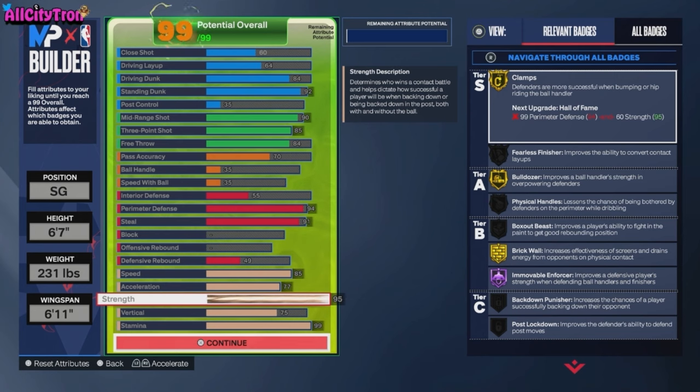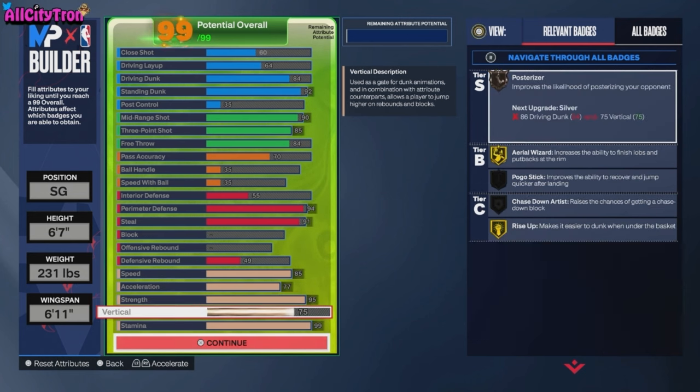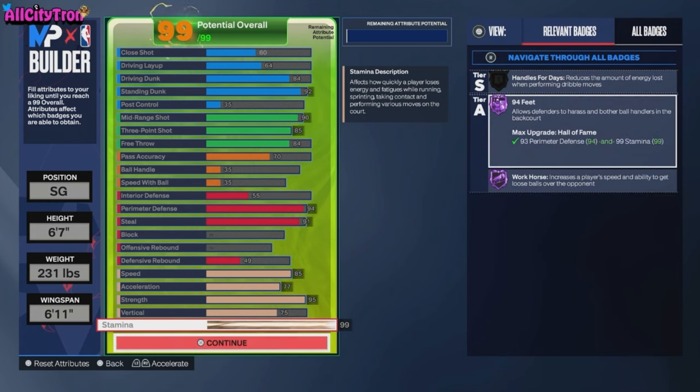For strength — this is what makes this build absolutely insane. You get Immovable Enforcer on Hall of Fame, which improves a defensive player's strength when defending ball handlers and finishers. This is what gives you crazy bump animations when staying in front of your man or when somebody cuts backdoor — you bump them right out of the way. 2K Labs showed that at Hall of Fame level, 87% of the time when you bump an offensive player they will pick up the ball. Absolutely broken.